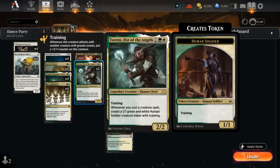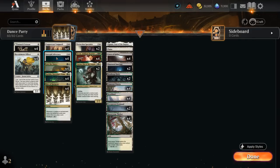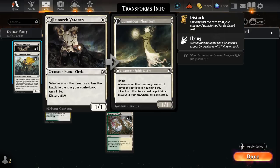And then if we have Torrents on the battlefield, saying whenever we cast a creature spell make a 1/1 green and white human soldier creature token with training, that can also help pay for more expensive creatures like Coppercoat Vanguard, giving our team +1/+2 and ward 1. Intrepid Adversary is also an excellent mana sink if we have a lot of mana, since we can pay one and a white any number of times to give the team +1/+1 for each of those counters on the adversary. That's our game plan. Veterans are also very helpful in gaining additional life whenever we make a creature, keeping us alive long enough to set up those powerful turns. We can also replay Veteran from the graveyard as a Luminous Phantom, so that's one of the few non-humans in the deck.